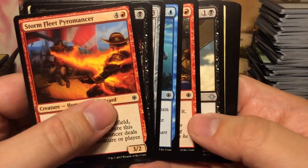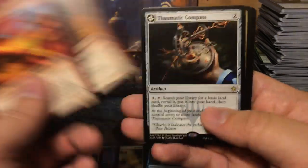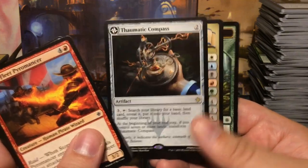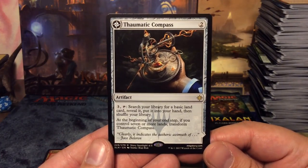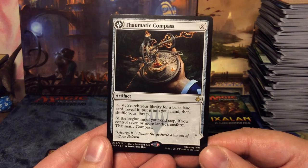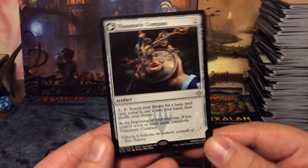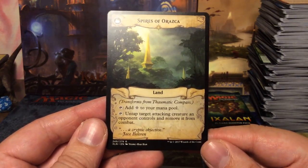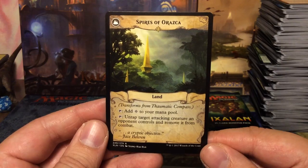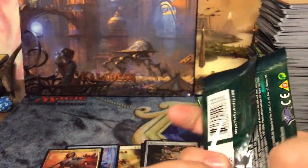Three boosters left. Kitesail Freebooter, Imperial Lancer, Bonded Horncrest, and we have a flip card — Thaumatic Compass! Two mana artifact: for three you can search your library for a basic land, reveal it, put it into your hand, then shuffle. At the beginning of your end step, if you control seven or more lands, transform it into Spires of Orazca, which taps for mana or has a Maze of Ith effect — untap target attacking creature an opponent controls and remove it from combat. Except this card can actually produce mana, which Maze of Ith cannot.